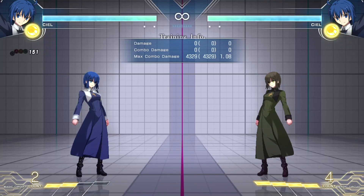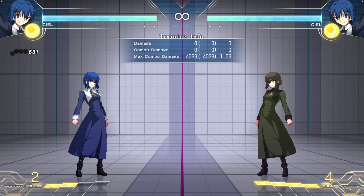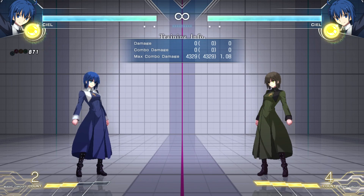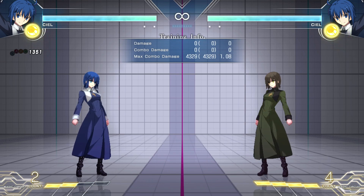Hey guys, ScrubberMillion here back at it again with another multi-block Tile Illumino video. Today's complete guide features Yael, one of the most controversial characters, I think. Japan always rated her super high, some were saying she was the best character in the game, and our opinion was a little different. After this patch, she did get a couple nerfs, but still a very, very solid pick.